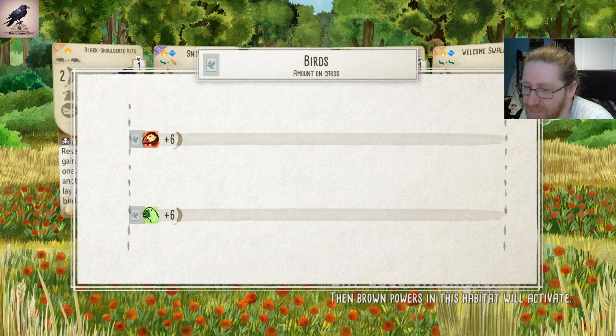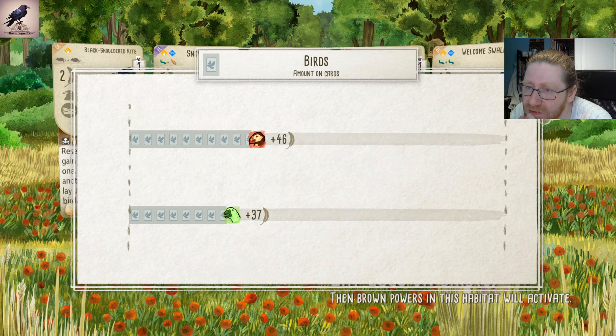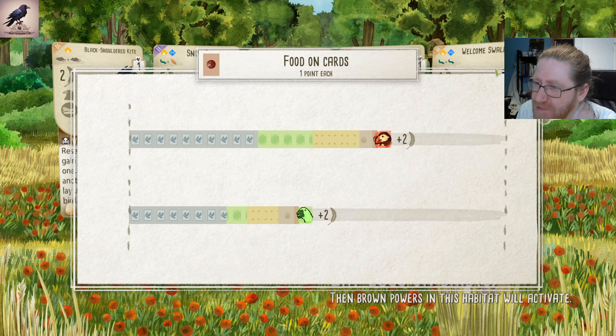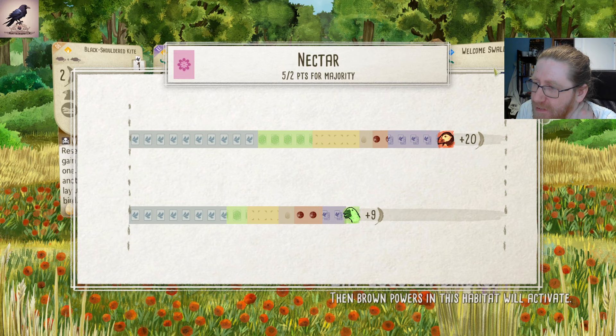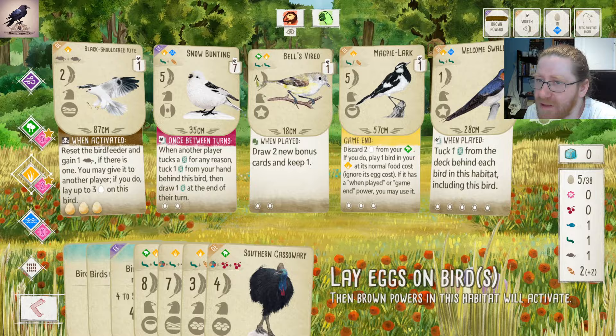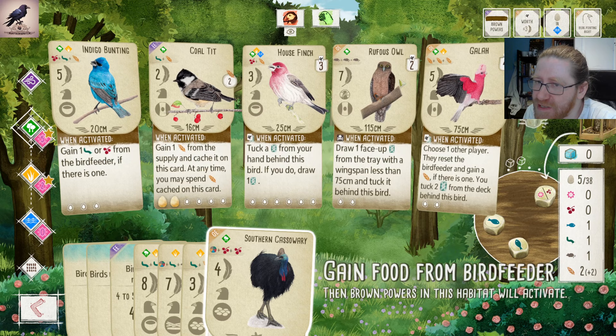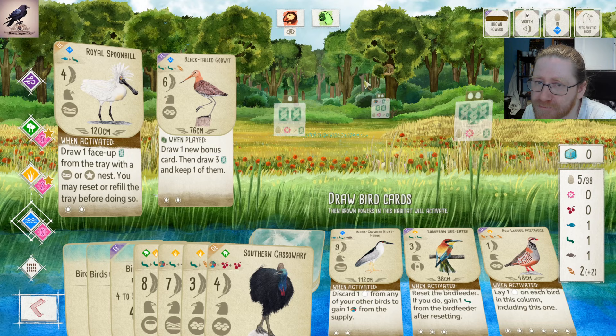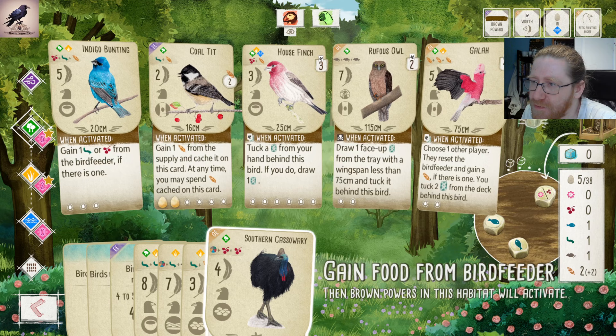Now let's see how this game turned out. It looks like we are maybe close to a 150 to 120 game. One hundred twenty-one — that's totally acceptable. We had a really good run by picking up the Bunting first. Getting that extra food every activation really helped us to be able to play a lot of high-power birds — Rufus Owl, Galah — giving us nine points each, and they cost a lot of food to play. We only had one bird costing one food; otherwise the average food cost is over two.